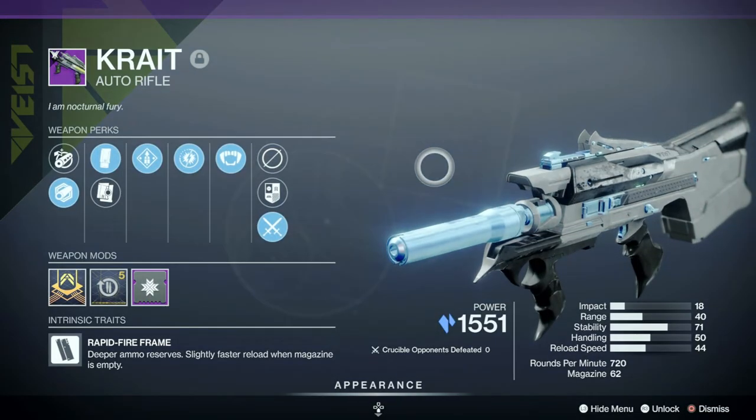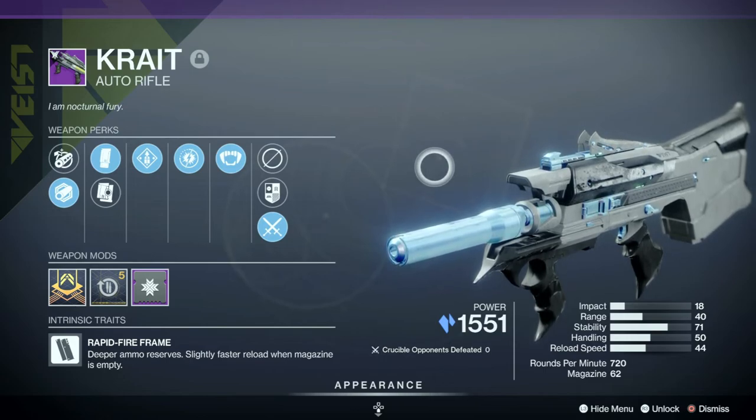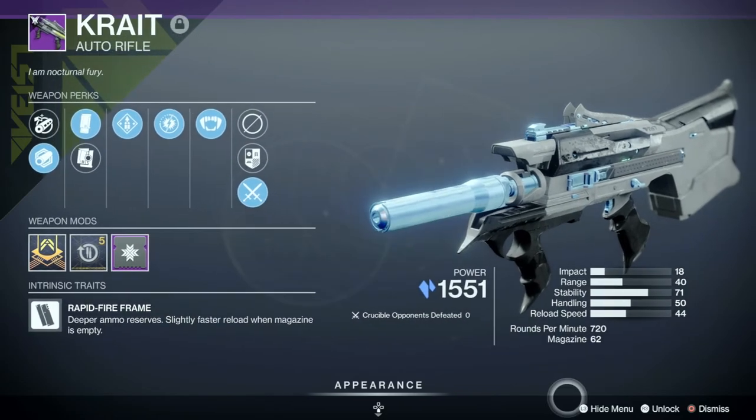Salutations ladies and germs, my name is Mr. Fox and welcome back to Destiny 2. Today we're going to be looking at the Krait Auto Rifle, another new weapon that was added with the Witch Queen.